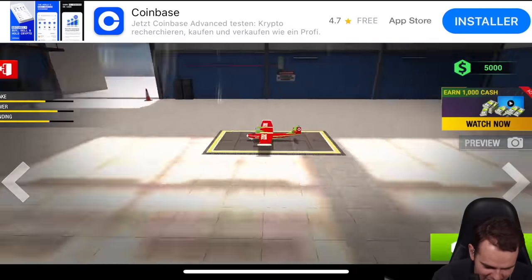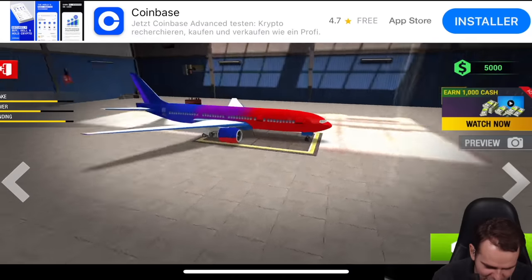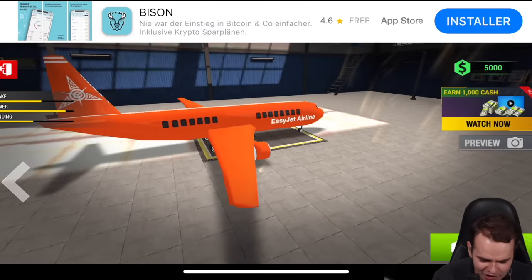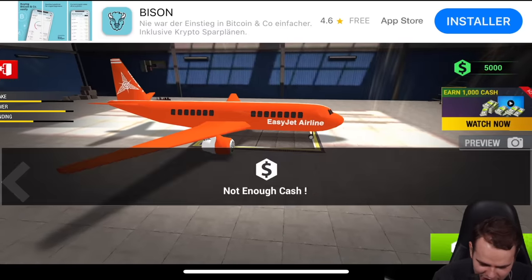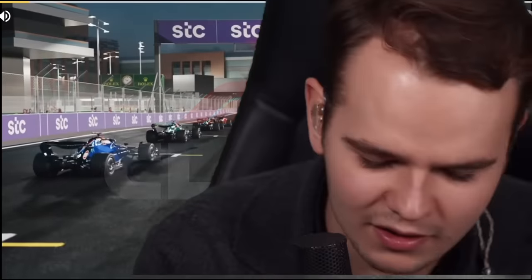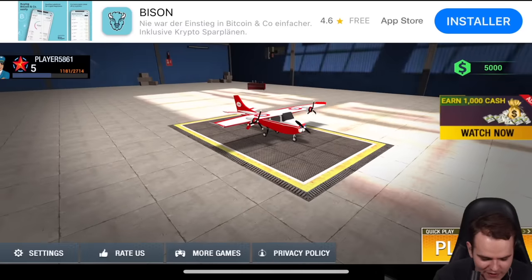Fighter jet — whatever this is. A big private jet, that's green. Triple seven — C-17 with passenger weight. EasyJet Airline — can we buy that? Not enough cash. Let's play the Cessna. Let's just put this phone into airplane mode — quite literally, because we're using a flight simulator, makes sense.